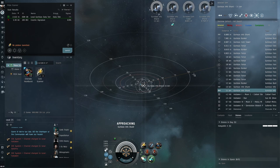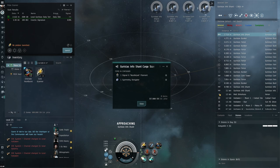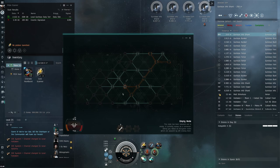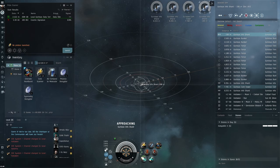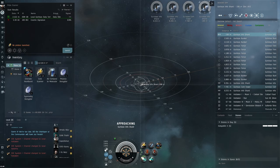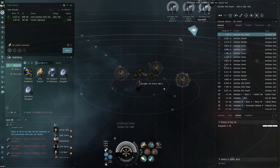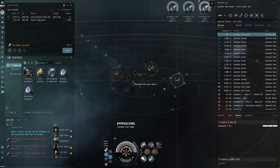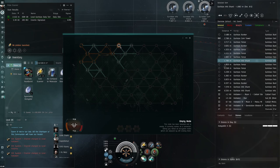What you want to do with the exploration ship is scan down these signatures, warp to them, and if it's a data site you use a data analyzer to hack into the container and get what's inside. If it's a relic site, you use a relic analyzer — it's like a hacking minigame. If you succeed, you get what's inside. The main issue in high-sec is it's more of a race against other players. If there are 20-40 people in the system, it's a race to get there first.